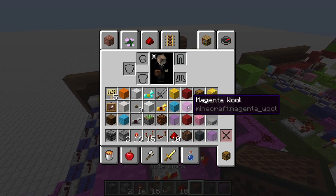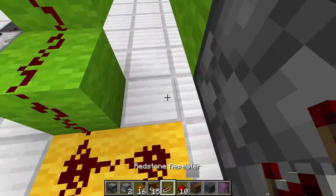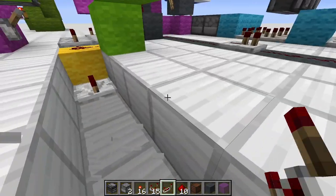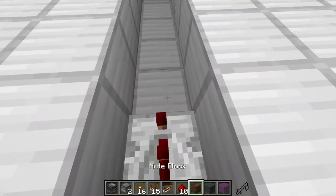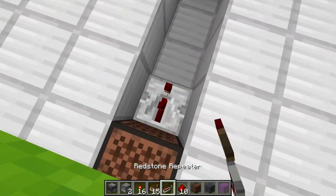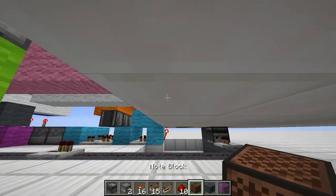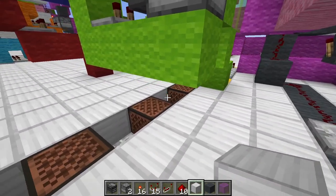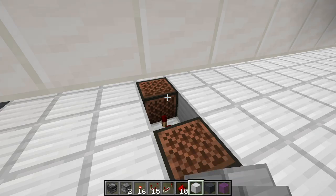The last thing we want to do is add some note blocks — you can choose any tone you want. We start here with two ticks, then a whole row. So we have: note block, two ticks, note block, two ticks, note block, two ticks, note block. Now I go out here, and we do: one, two — one, two — three, four — one, two — three, four, five, six. Now we should be able to play the casino — everything is done, we can now test it.